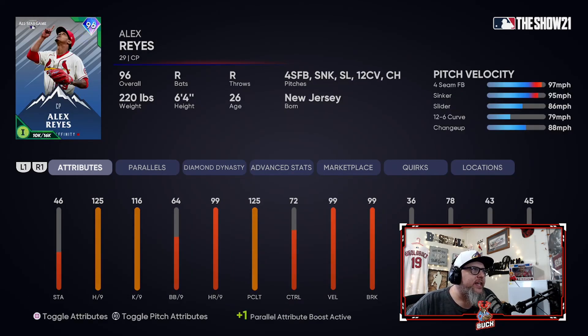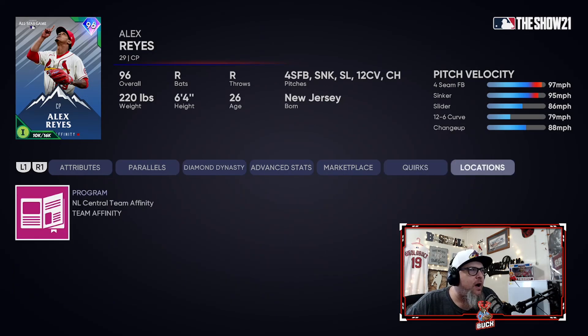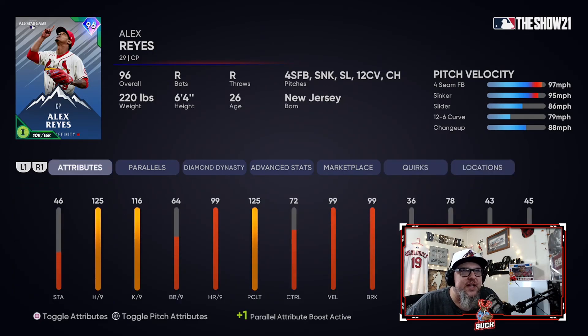Next up is my dude Alex Reyes — my favorite reliever, not just because he's a Cardinal, but because I love his pitch mix. 125 hits per nine, 116 K per nine, 125 clutch. He doesn't blow saves in real life and he doesn't blow them in the game. He's got outlier on his sinker and he's got a heavy, hard fastball. He's got a slider, a 12-6 curve which is disgusting, and a changeup. He controls his slider and fastball very well. It says he doesn't have great control on his sinker, but with pinpoint pitching I feel like that's wrong. The movement on his pitches — his 12-6 is disgusting, slider is very good. I know people say the 12-6 is so easy to hit, but not if you're good with pinpoint and you can place it where you want. I love this Alex Reyes card — it's probably my favorite reliever right now.